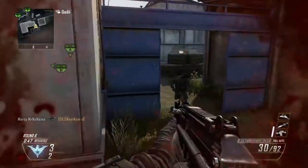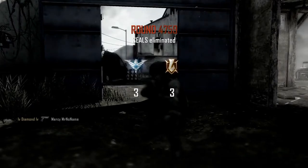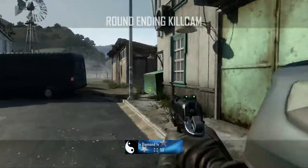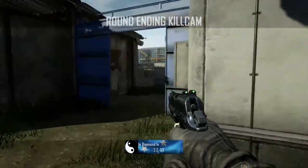The first one is Free-for-All, and that's going to be every man for himself, first to 30 kills, with a 10-minute time limit. Then there will be TDM, or Team Deathmatch, and it's the first to 75 kills within a 10-minute time limit.